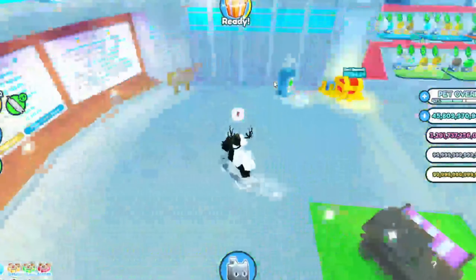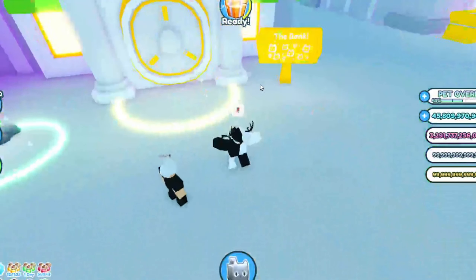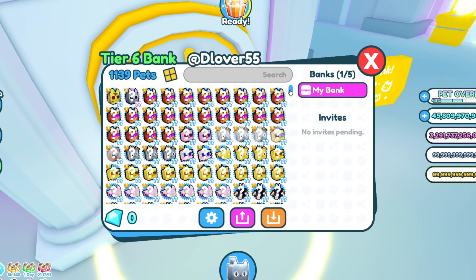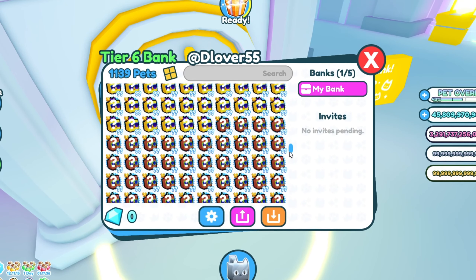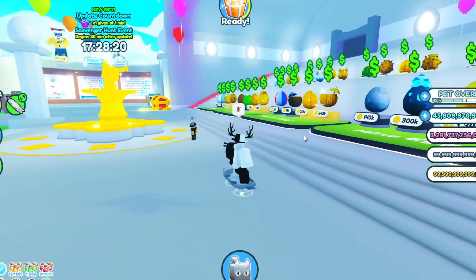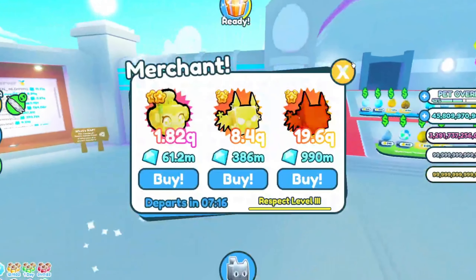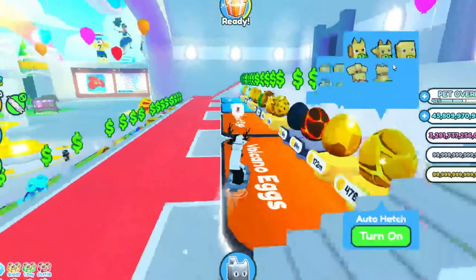Another thing you can do to get your first huge is to stack up on exclusives, which you can get from the free thing. I have lots — if you guys want some, comment your username below. If you get many of them, you can go into the plaza and sell them — they sell for like 30 million now. Sell your stat pets for them; you might need like a hundred to trade for a huge.